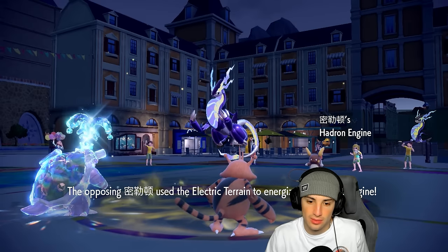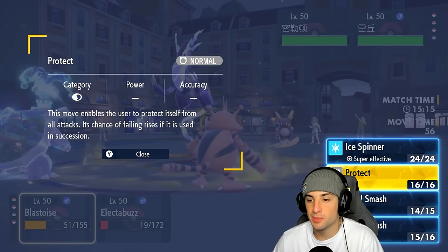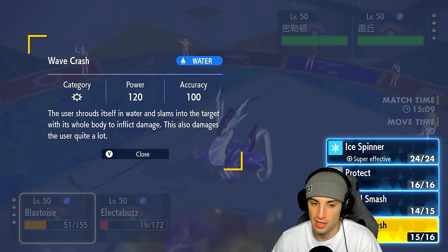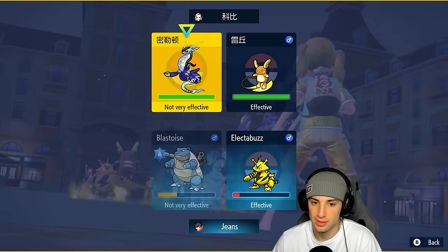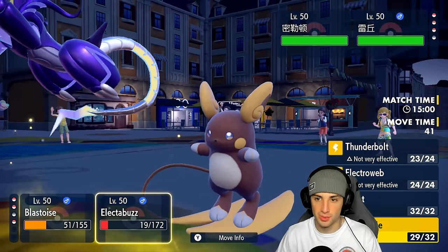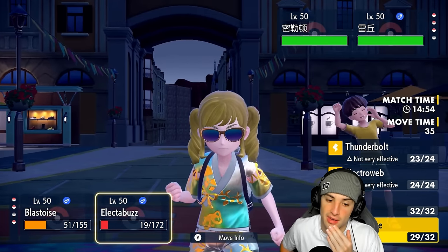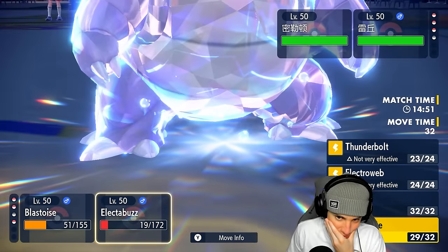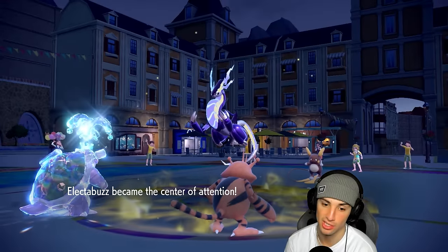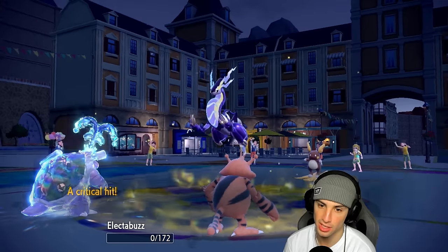Blastoise should outspeed Miraidon now. What does more damage — Ice Spinner which is super effective, or Wave Crash? Wave Crash with Tera boost, but Ice Spinner is 160 power super effective. Actually Wave Crash is not very effective against Dragon so we go Ice Spinner. Follow Me and Ice Spinner — we hope to KO Miraidon. I honestly don't think we can. Electabuzz gets taken out by Draco Meteor or Fairy type, and we bring in Politoed. Luring Voice comes — another crit!